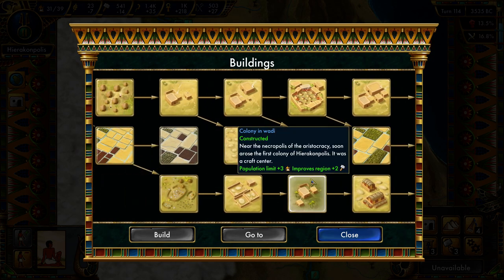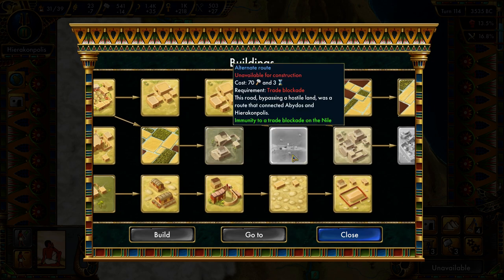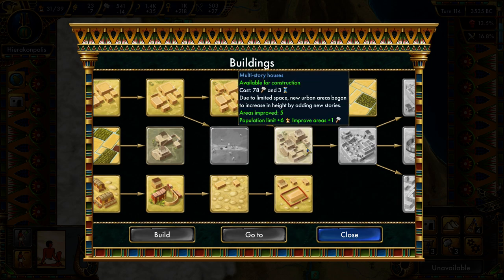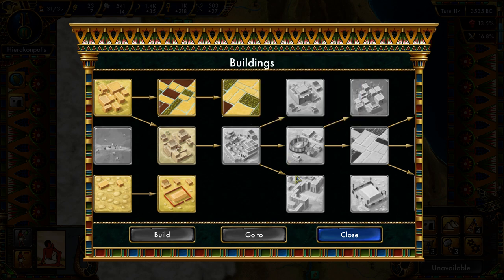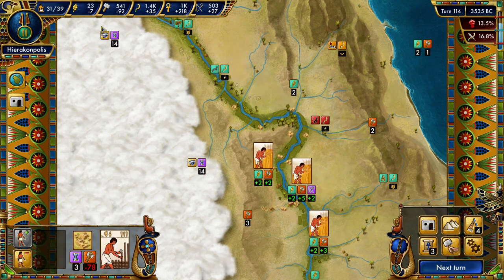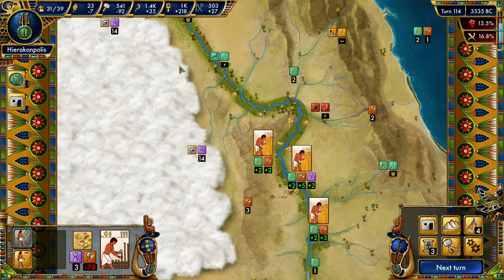Let's first look at the buildings we can buy. Multi-story houses — I think it's going to have to be that, and then ultimately into some more fields. I think that's probably the best thing we can do. Multi-story houses. It is losing some production, but this drain won't last for too long.